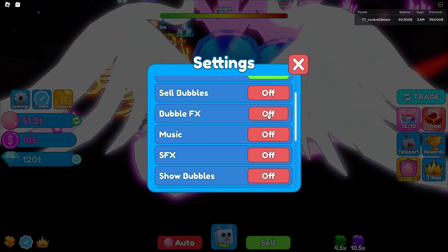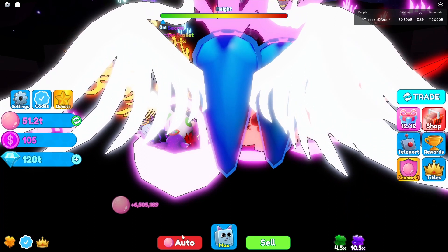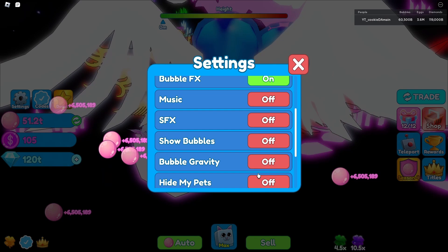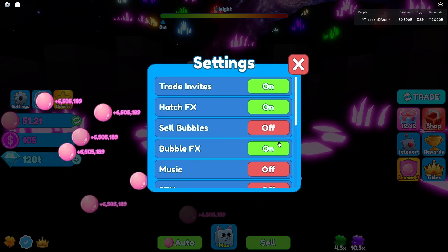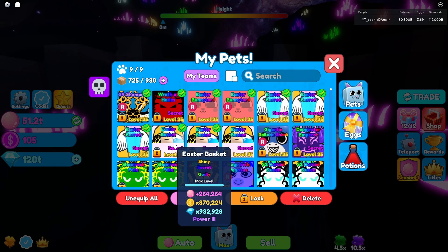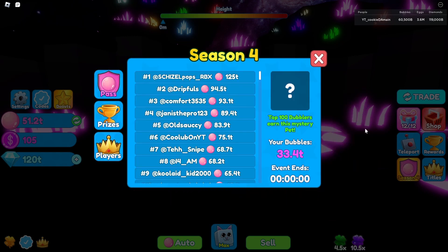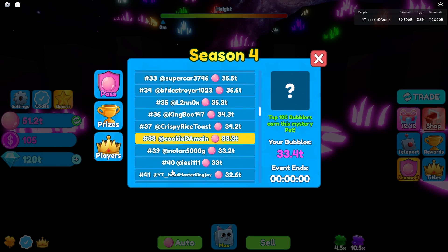Look at that — 6.5 million bubbles per click, holy moly! I'm so glad they made this pet better, because I remember Laura saying he had to buff the pet stats because of how weak it was before and people were gonna complain. I'm so glad we were able to get it. 33 trillion — that's actually a lot to do in 15 days, not gonna lie.